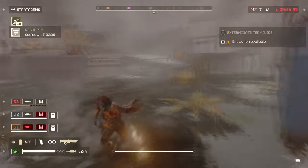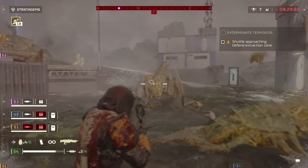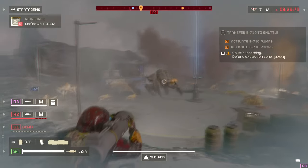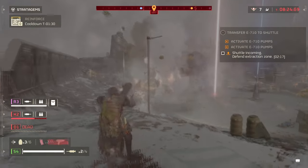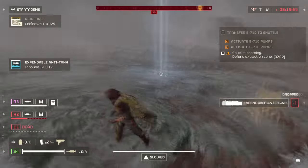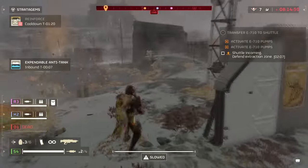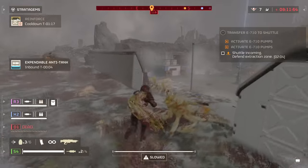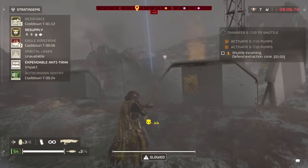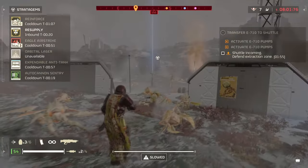Despite its numerous issues, the Arc-12 Blitzer is still worth getting for players who can appreciate its use in a run-and-gun scenario. It may not always kill targets, nor will it be ideal against more armored units all the time, but it will reliably stun small to medium sized enemies with ease. The weapon suffers greatly against swarms of bugs or bots, but only if you're surrounded and they are very close to you. Against bots, it's okay, but it's definitely not something players will want to use against an enemy that can easily overwhelm you from a distance.